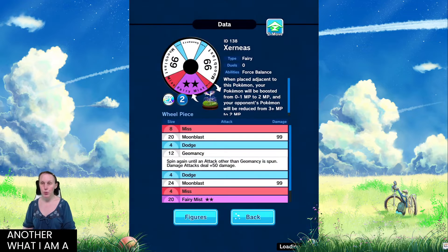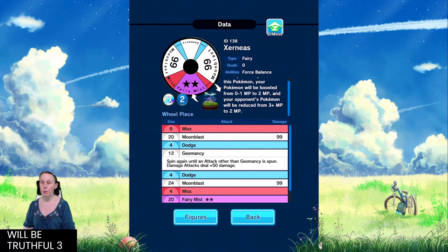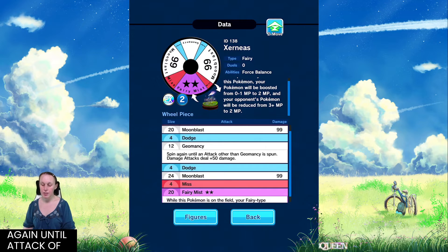What I am most excited for is Xerneas, because of that fairy ability. When placed adjacent to this Pokemon, your Pokemon will be boosted from zero to one MP up to two MP, and your opponent's Pokemon will be reduced from three MP to two MP. What I also like is Geomancy — it buffs until another attack other than Geomancy is spun, and then any damage attack deals plus 50 damage. That means your Moonblast will be dealing 149 damage.